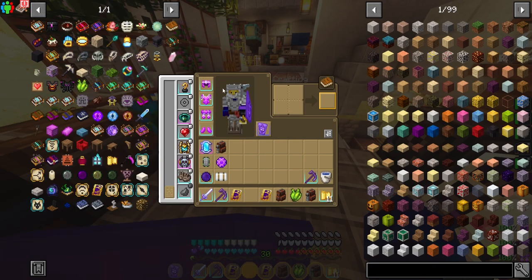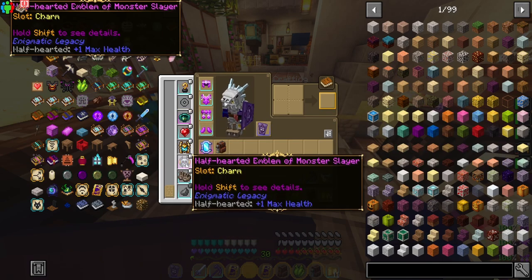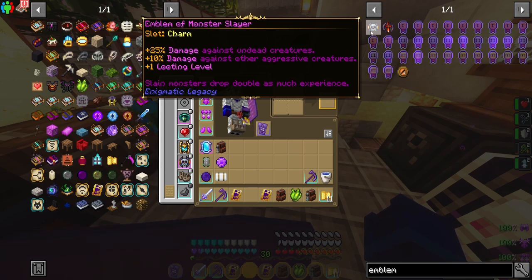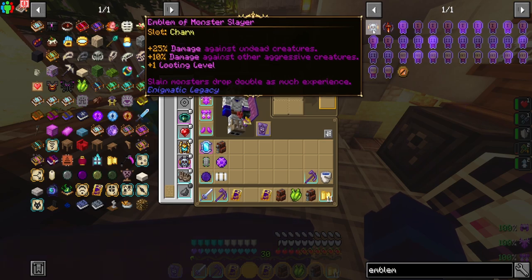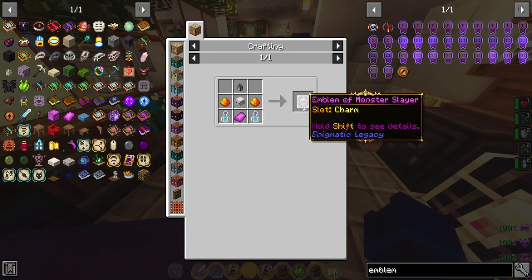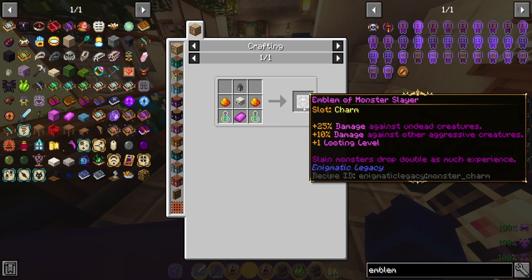The second thing we're going to be talking about is the Bobble Trinkets. The major one is called the Emblem of the Monster Slayer. This emblem is super good — it basically gives you more damage against undead creatures, 10% damage against other aggressive creatures, plus one looting level. And the most important thing is it gives you double XP from all slain monsters. I'm assuming this works for bosses too. It's not too bad to make; you just need access to the nether. The worst thing is probably just the netherite ingot, soul lantern, skeleton, another ingot, and blaze powder. You should be able to get this pretty early on in the game, as soon as you get to the nether.